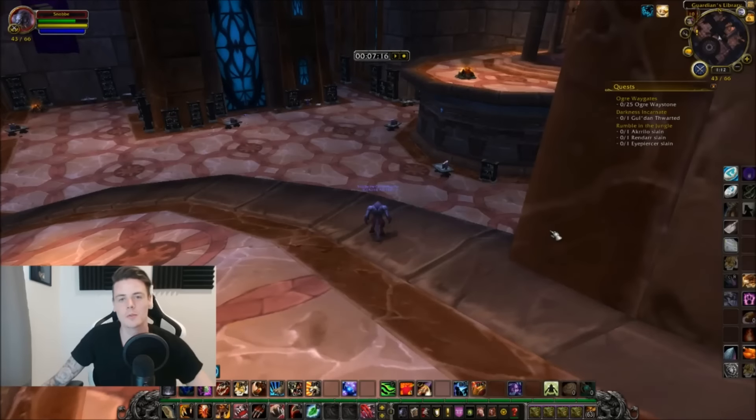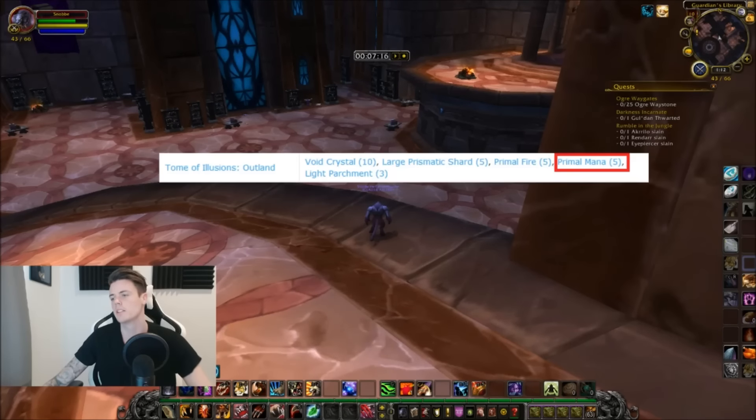What up boys and welcome back to another gold farming video. In this video we're going to do something I've been asked a ton — a lot of you guys tried out my primal fire farming method and had great success, and you then asked me how do you farm primal mana, because primal mana is one of the materials you need to make the Tome of Illusion. You need five primal fire and five primal mana.